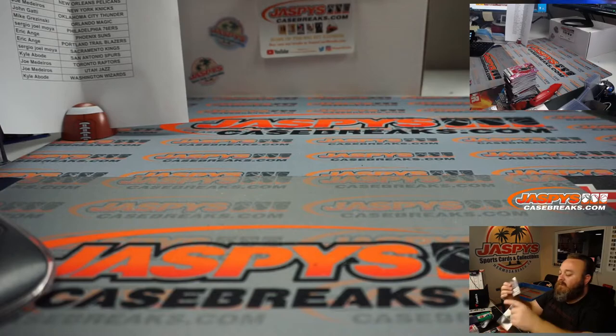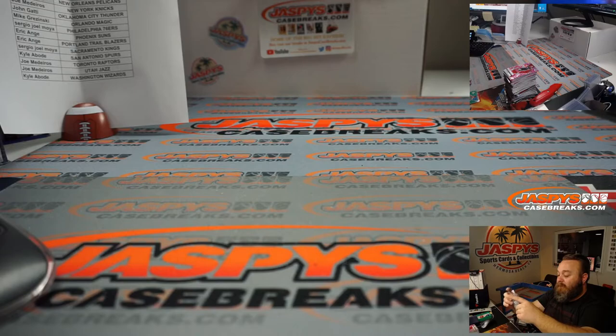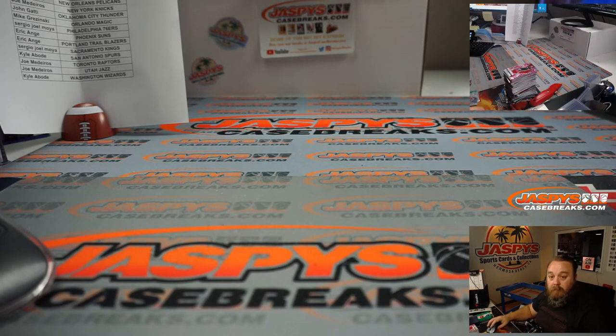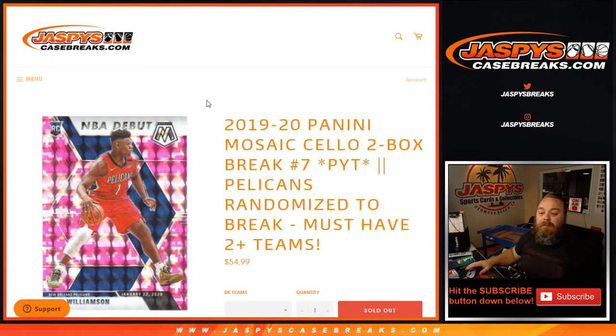There you go, guys — that was the break! Another two boxes are in the store now and moving quick. That was 2019-20 Panini Mosaic Cello two-box break, pick your team number seven. I'm Sean, JaspysCaseBreaks.com — pick your team eight is in the store. Thank you guys, and we'll see you next time.